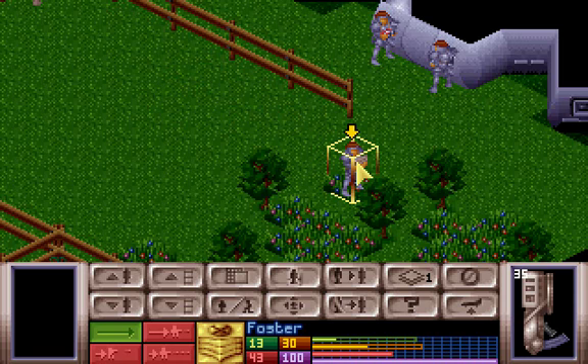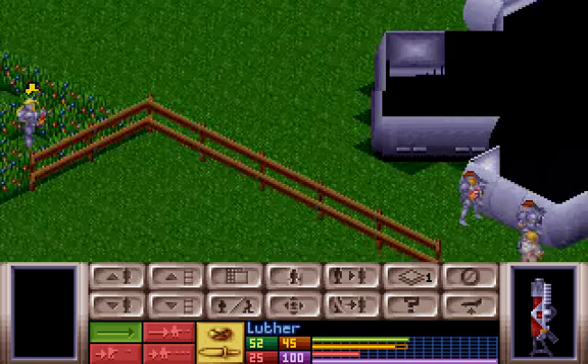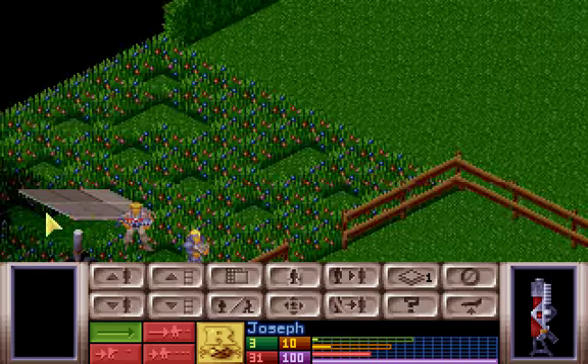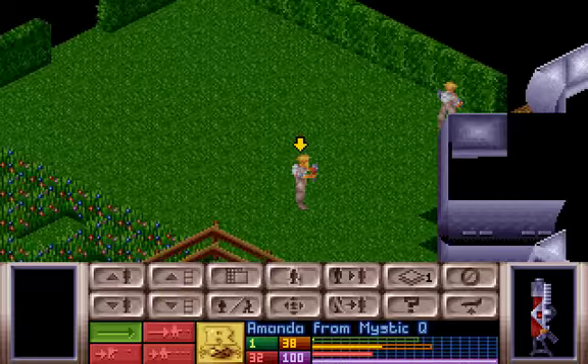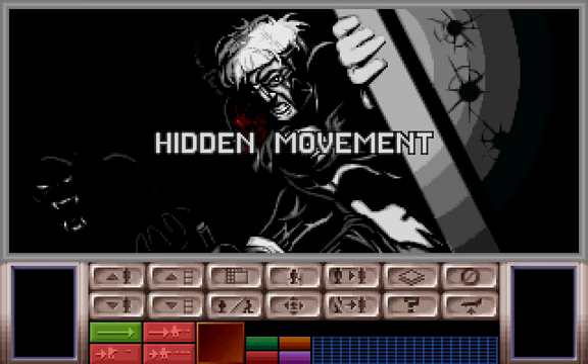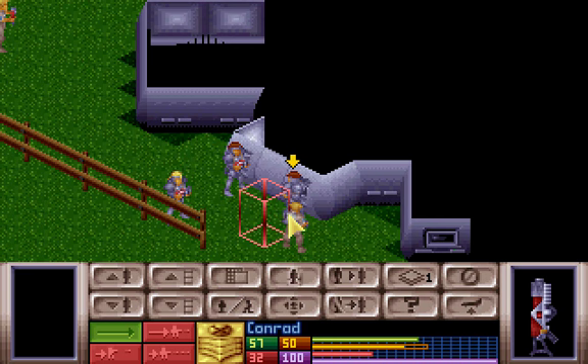Foster will guard here, which probably means he's going to die horribly, but there we go. Oh God, there are some buildings. Willy, you're up! And Luther, go and support him. Joseph, explore around here. Amanda from Mystic Quest — I'm doing that because I know an actual Amanda. Laura, I thought you wouldn't have any armor. I still can't see what I'm fighting yet — we must all still be in the craft. Oh God, there are two entrances to this one.